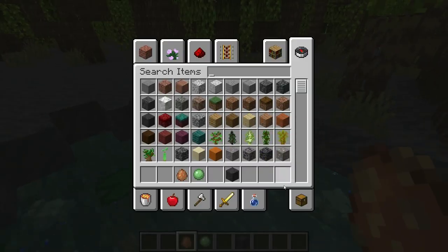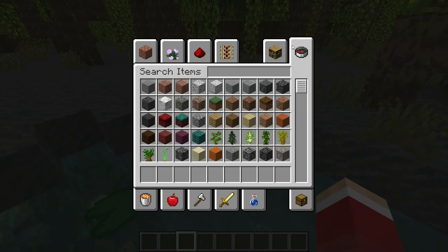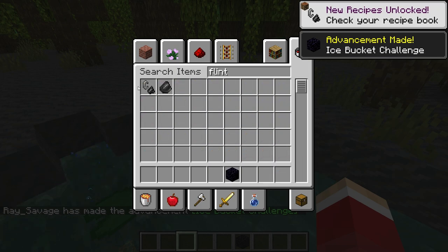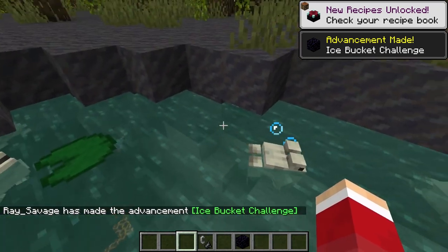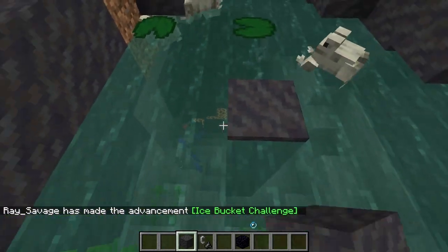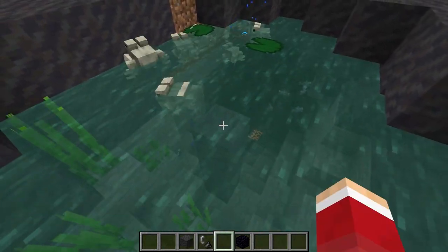The next thing you need to do is make a portal to the nether. More often than not, it's easier to put it right next to where your frogs are.